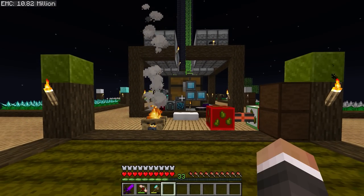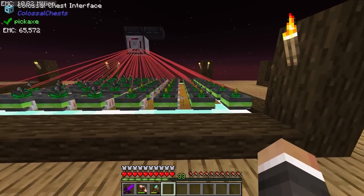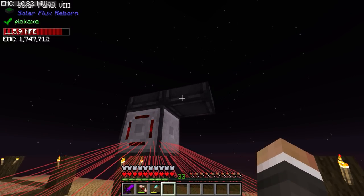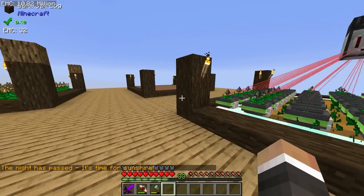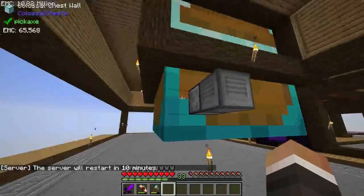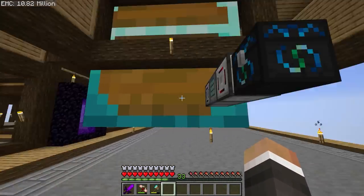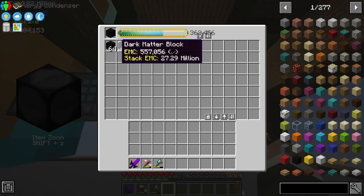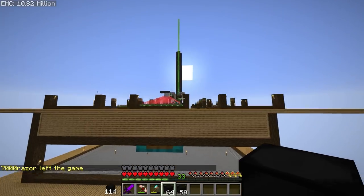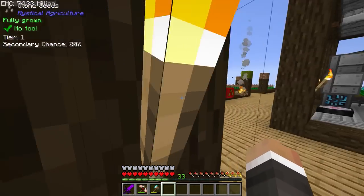In the last stream, we were working on fully automating our tier one power pots, with both netherite and inferium seeds growing, powered via a modular router getting power from our tier eight solar panel — which we were finally able to craft after defeating the ender dragon. Between streams, this has been chugging along and we now have some more insanium essence, with every single pot filled and working full-time. We set up an energy condenser to turn all netherite into dark matter blocks, and we now have almost two stacks of dark matter blocks, which we can deposit into our transmutation table — taking us up to 74.33 million EMC.